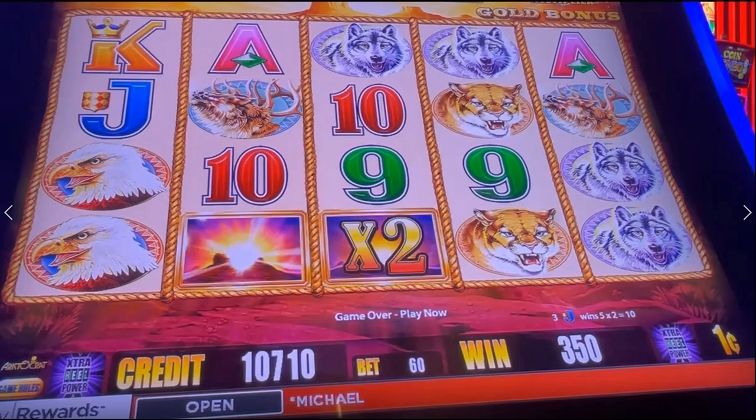Everything you see here is a normal pay table symbol except for the bottom symbols on Reels 2 and 3. That symbol that looks like an Arizona sunrise is wild — except if you're in a bonus, sometimes it gets a multiplier and sometimes it does not. In this case, Reel 3 got a 2x multiplier and Reel 2 did not.